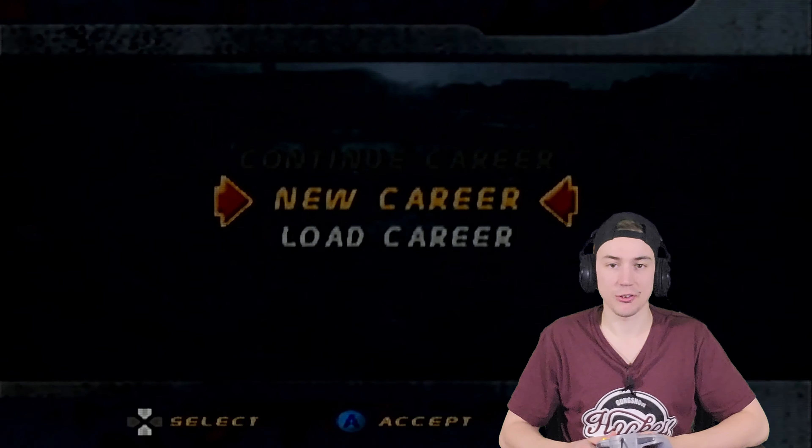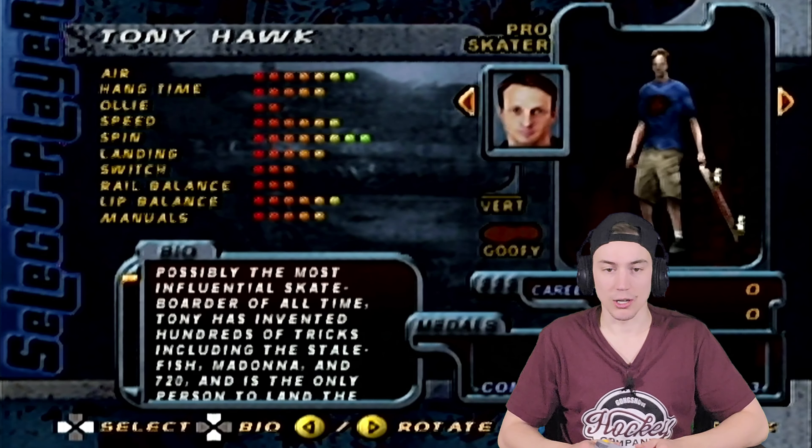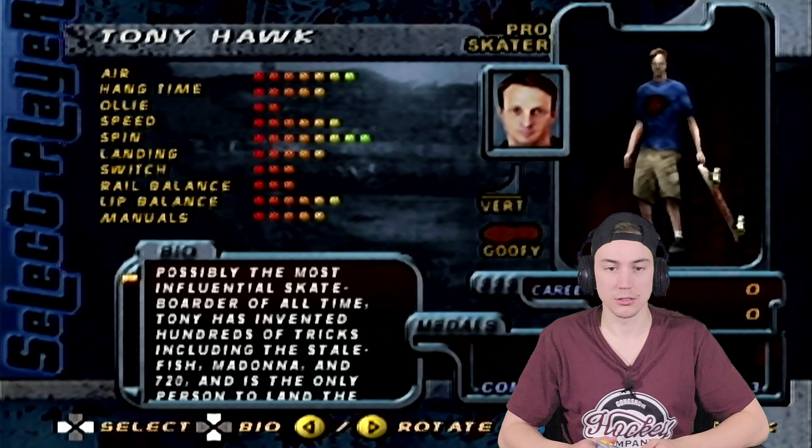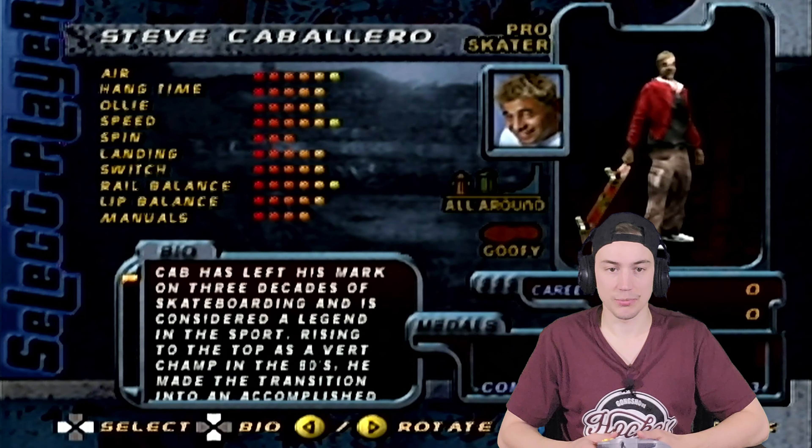Here's the cartridge — beautiful yellow. The first game was blue, this one's yellow, and I think the third one was black. It's pretty cool they had different colors on every single game on the Nintendo 64. Open that up — it is the circuit board.